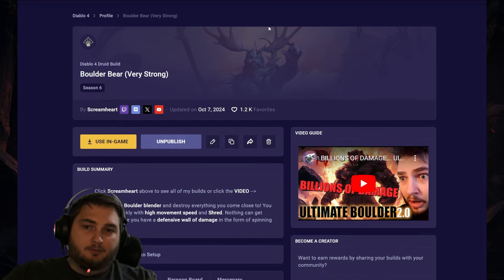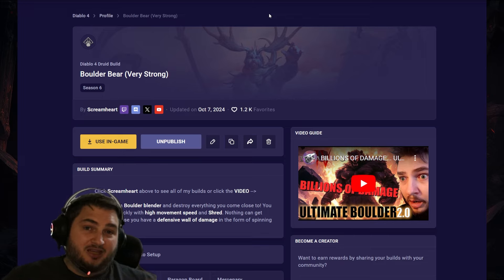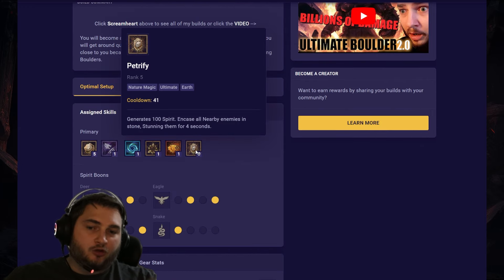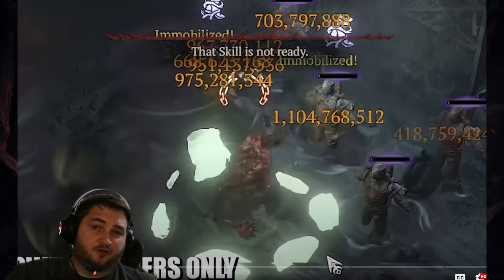In the number two spot, we've got Boulder Bear. Boulder was really strong last season and I was doing billions of damage. But this season we managed to make it even stronger, and we got some added utility in the form of our ultimate being Petrify. We'll have to manage our spirit, but that shouldn't be a big deal. Those pesky suppressor mobs that mess with Boulder will no longer be a problem, because we can stun them with our ultimate. Here's some gameplay for Boulder.